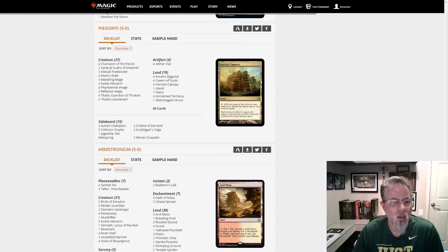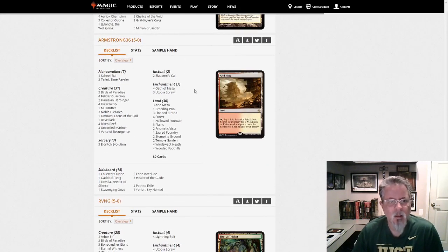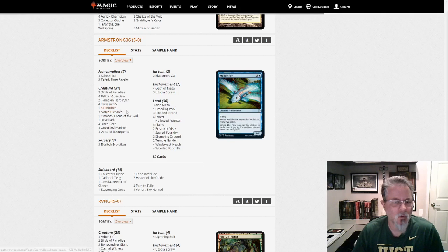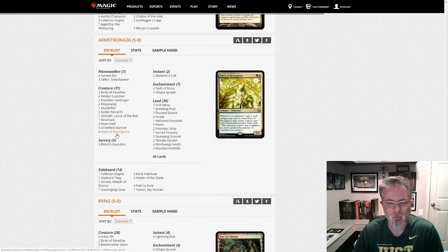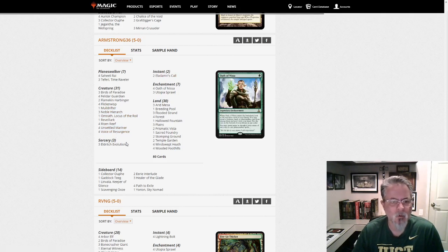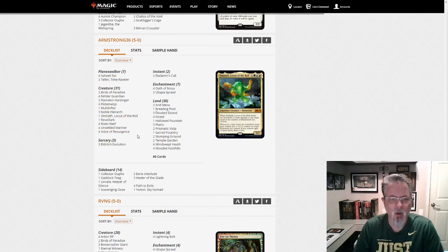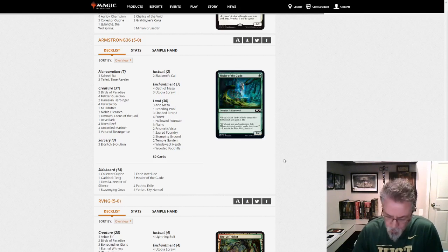Armstrong36 has an interesting build — this is an Elementals deck with the Saheeli combo in it. But the rest of the deck is Elemental-focused with Mulldrifters, Omnath, Risen Reef, Unsettled Mariner, and Voice of Resurgence. Then a bit of Eldritch Evolution and Eladamri's Call to focus on the combo. I thought this was an interesting tweak merging two archetypes — basically Jeskai Saheeli as a four-color Elementals deck on top of it.